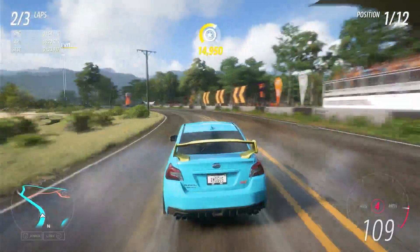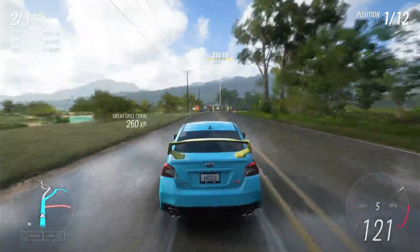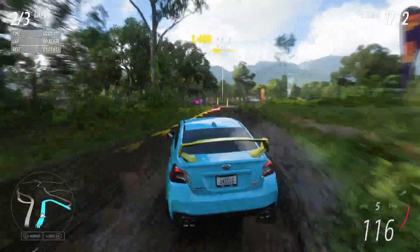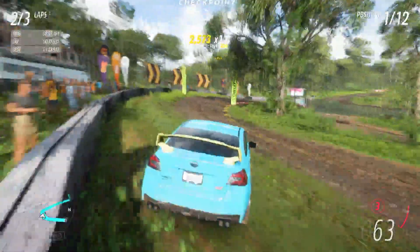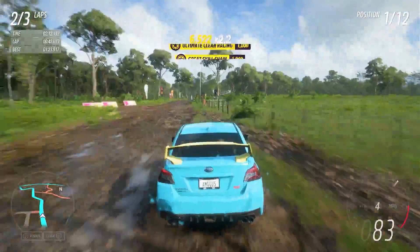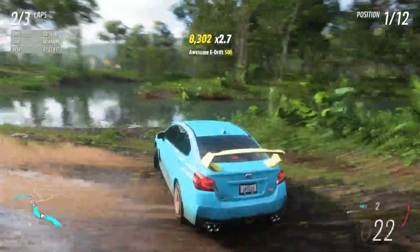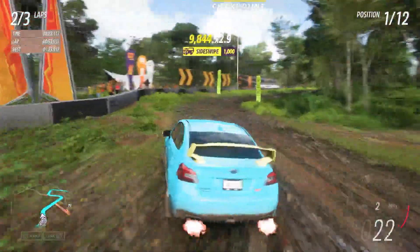They added the rallycross version of this car, but they also need to add the VB WRX STI. Since this is the VA, the next chassis is the VB. Don't ask me what my car is because I actually don't know the chassis. They need to add the VA WRX and they should also add the body kit that's on the S209.